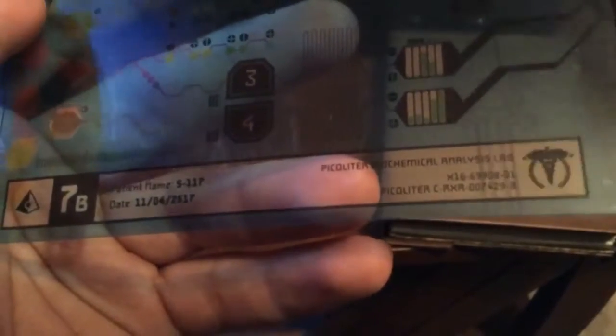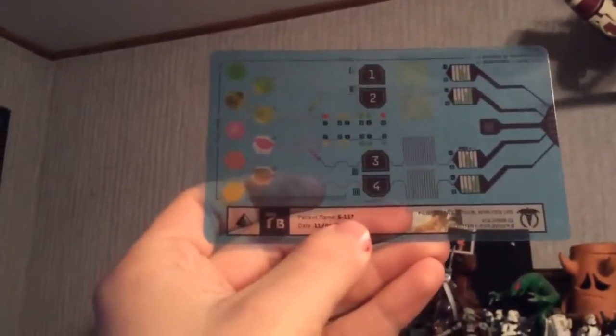This thing looks like a computer circuit code. It's got the Orion symbol, 7B. Patient name: Spartan 117 — hmm, I wonder who 117 is. Biochemical analysis, so some kind of analysis on him. It's supposed to be actual information or maybe a prop — it goes with that last thing. These are all cool props that came with this thing. There's still more — can you believe it? It actually came with a lot of cool little stuff.